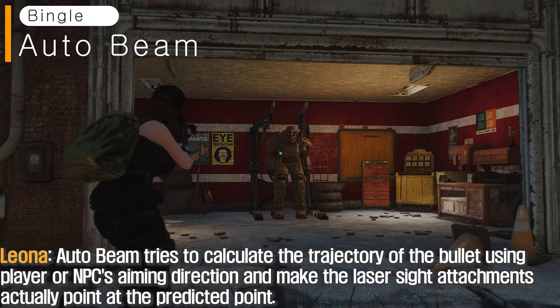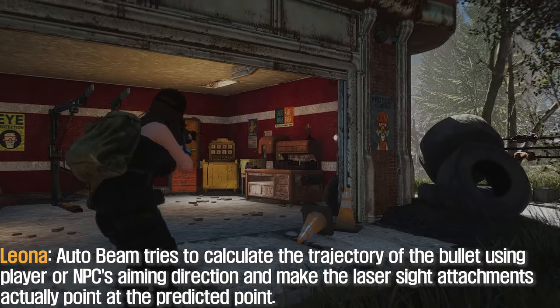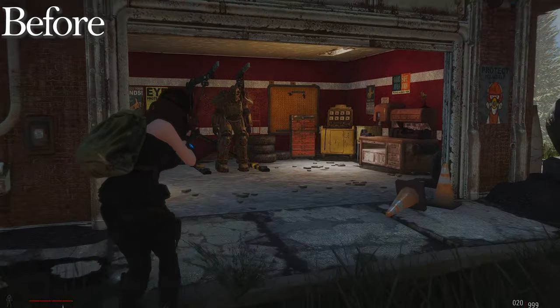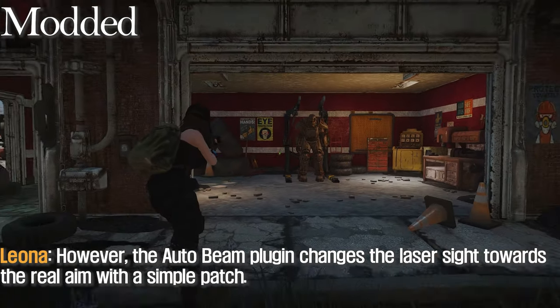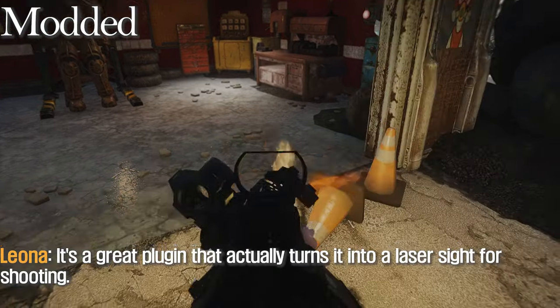AtaBeam tries to calculate the trajectory of the bullet using the player or NPC's aiming direction and make the laser sight attachments actually point at the predicted point. In the past, laser sights were not actually aimed — it was just a mesh shape. However, the AtaBeam plugin changes the laser sight towards the real aim with a simple patch. It's a great plugin that actually turns it into a laser sight for shooting.